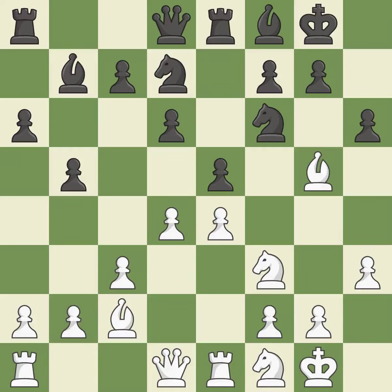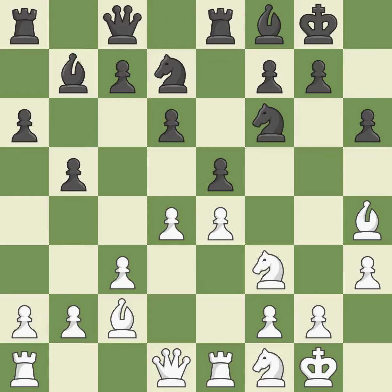A pawn kicks the opposing bishop, forcing it to move or risk being captured. This moves the bishop to safety — it is best. A queen moves off of its beginning square and into the action — it is ideal. This keeps the material balance in check with good play. Recaptures — it is ideal. A very strong play.